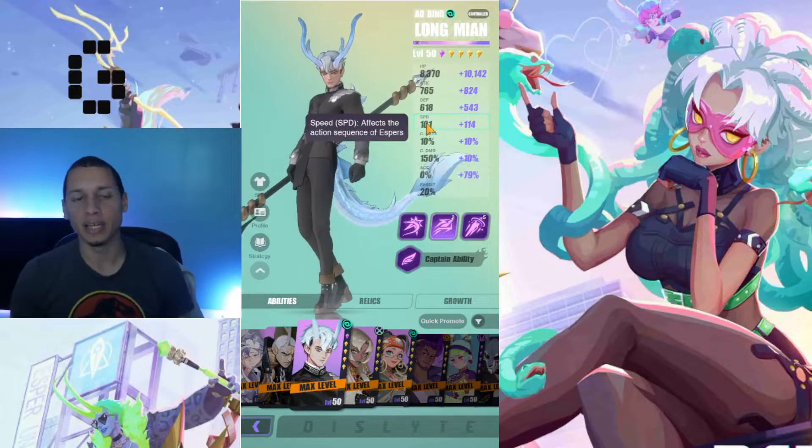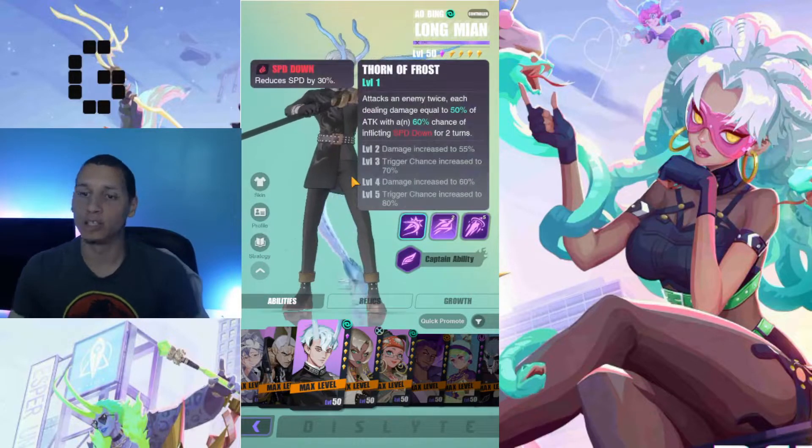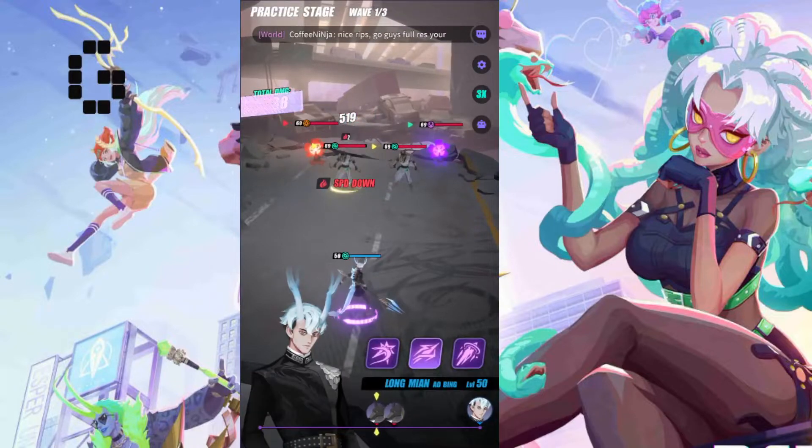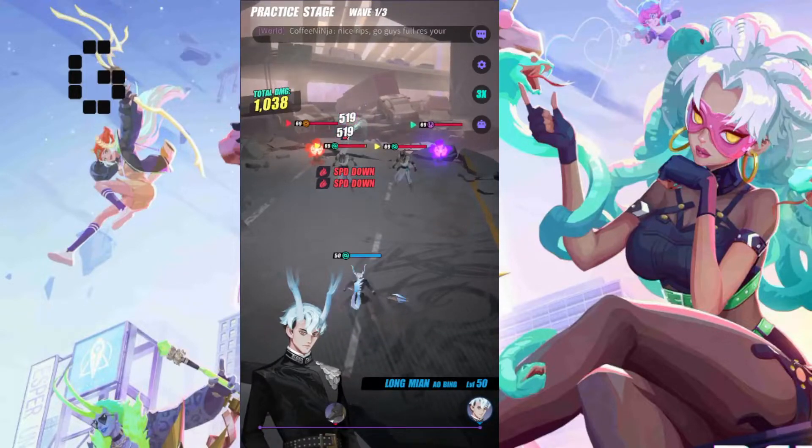His innate speed is 101 — he's not the fastest but not the slowest either, it's decent speed. Let's jump right into it. His Skill 1, Thorn of Frost, attacks an enemy twice, each dealing damage equal to 50% of attack, with a 60% chance of inflicting speed down for two turns.